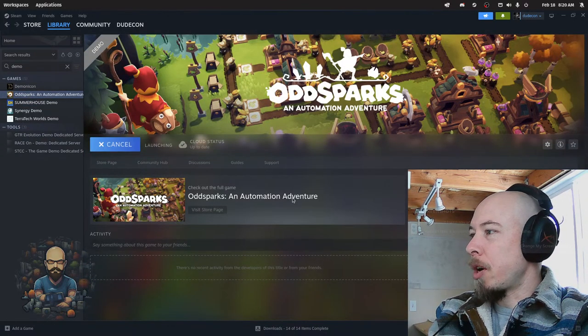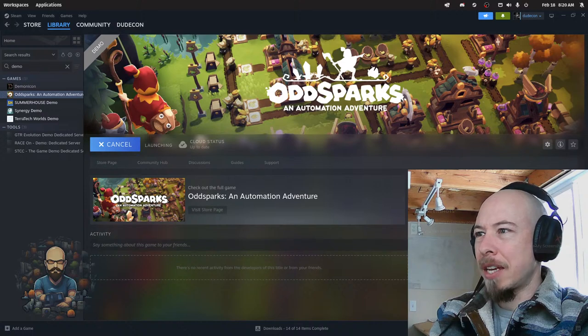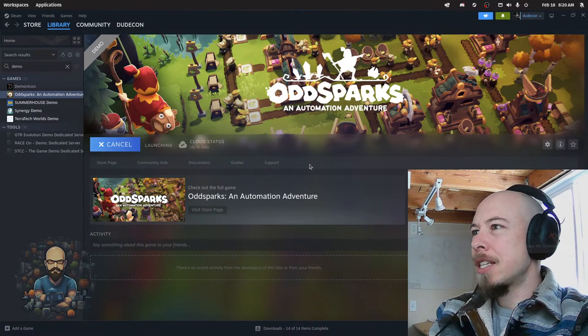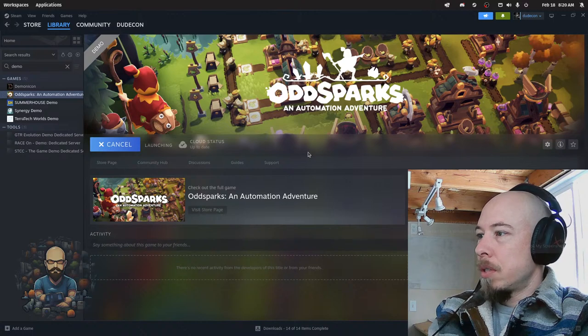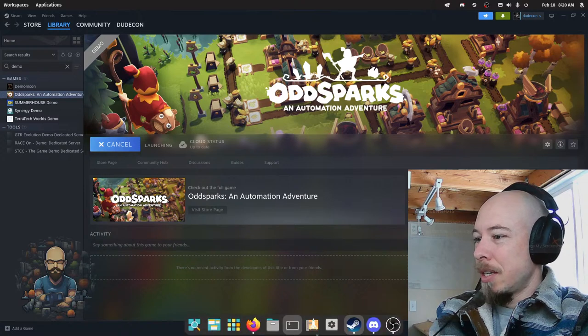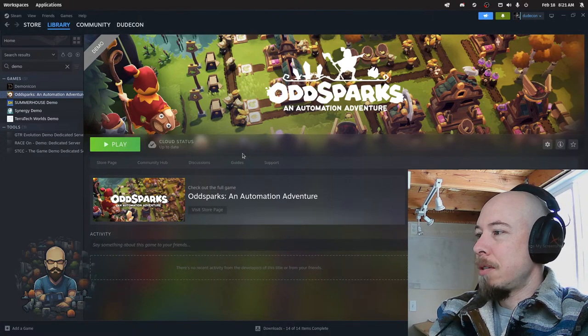Let's play some Odd Sparks. It looks like kind of a factory game, but more fantasy-themed. It's taking much longer to launch than Summer House. I think all of these are window games, so Steam might have some trouble. Odd Sparks doesn't seem to be working.